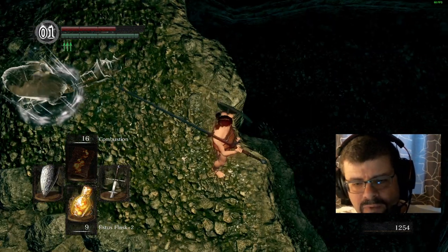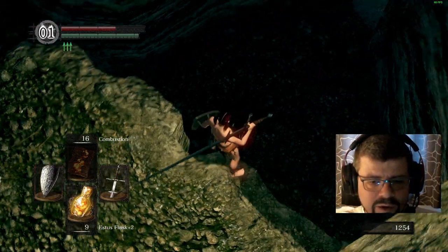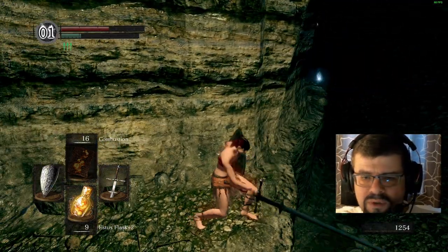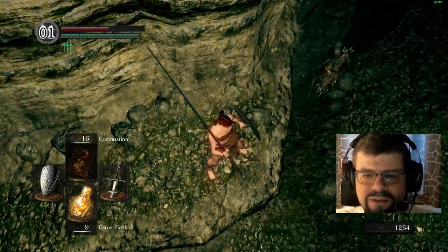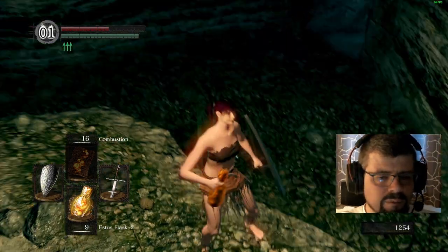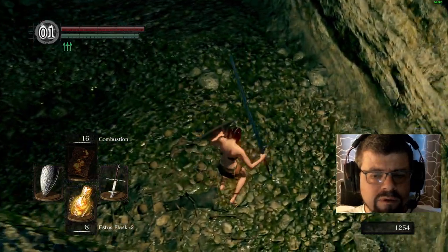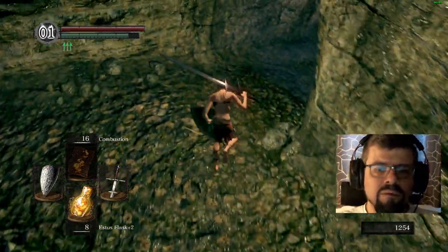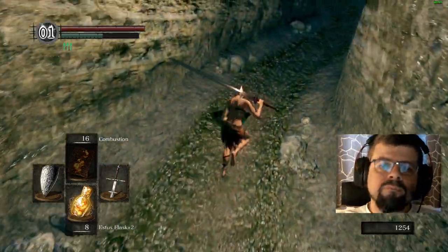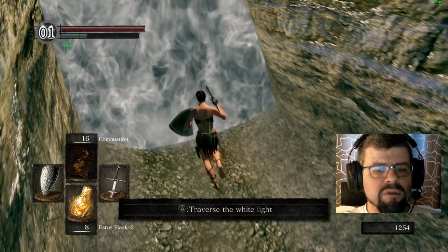Did I summon him? Yeah. And he's quite helpful — with the boss, and with the stupid wheelie skeletons down here, so he can take care of them. He already has them on their asses, so we're gonna go and run. And this already is the way to the boss. This is the boss fog.